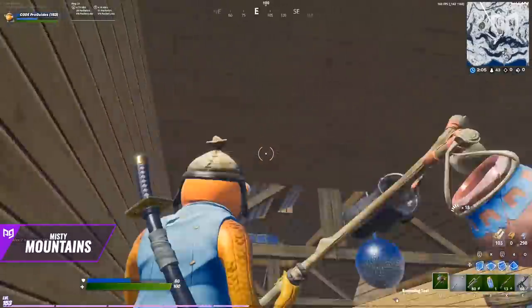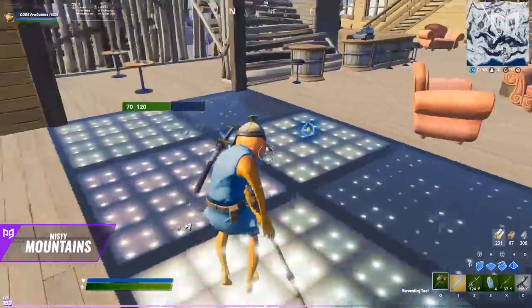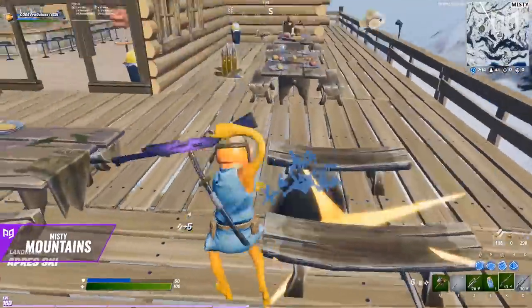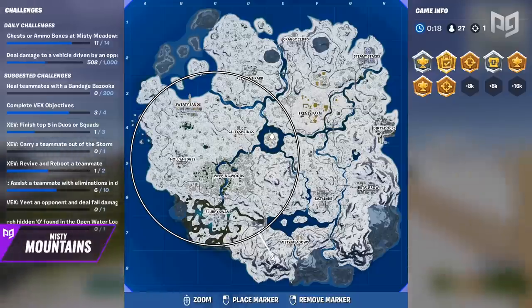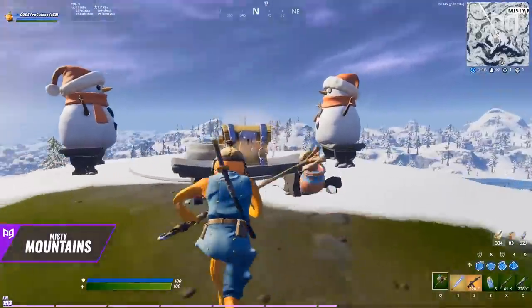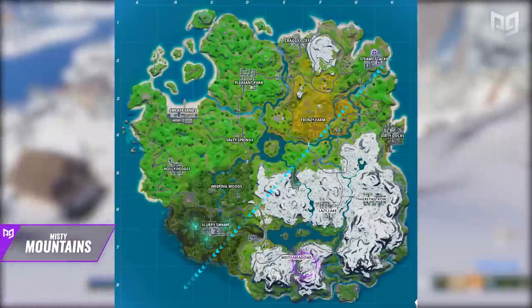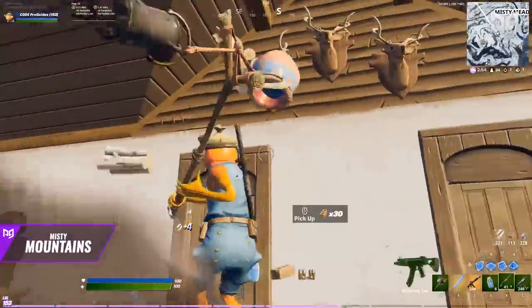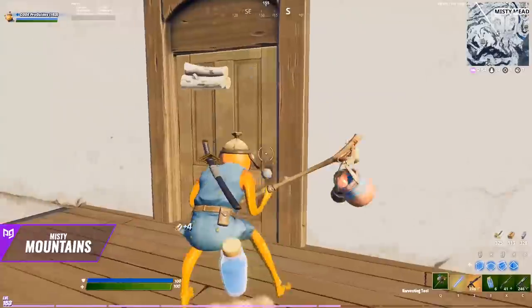Once you finish looting the EGO base, make your way up to the cabin on top of the hill. You can farm the walls and furniture for a good amount of wood, along with three chest spawns and seven floor loot spawns. Head slightly north to grab a lone chest spawn, then head down the hill to the northeast side where you can choose to loot the houses or push into Misty.